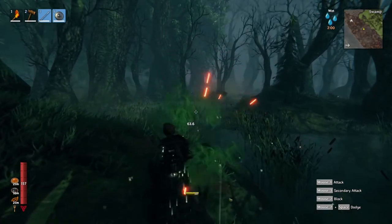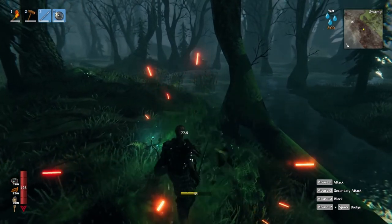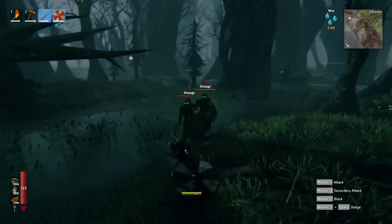The opposite of the tower shield is the buckler, as it offers less in the way of blocking but instead lets you parry incoming strikes. Meanwhile, the regular round shields will continue to be a balanced choice for the standard fighter.